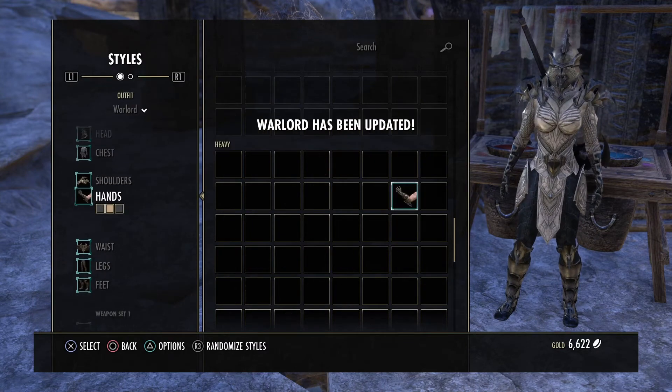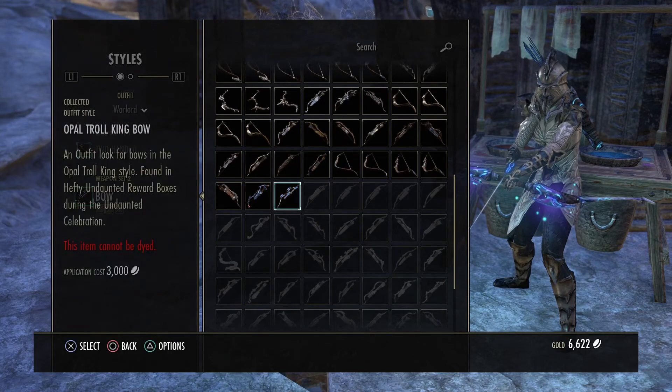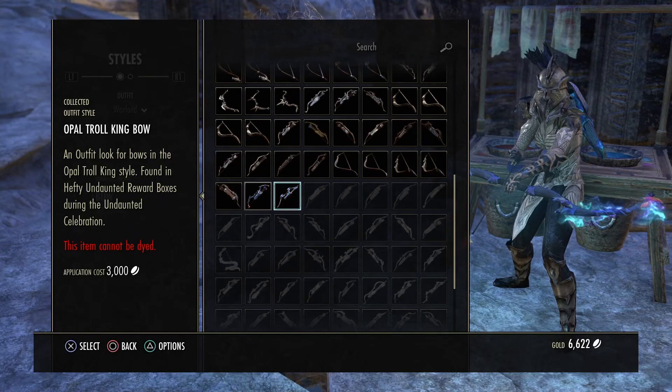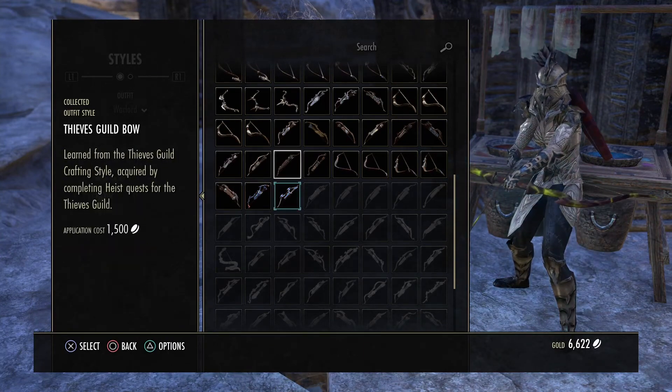You can dye anything — all your armor, all your weapons. You can even change your weapon style. If you look at my bow, these are the different styles you can get. Styles can be bought from the guild trader — just look under Motifs.